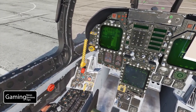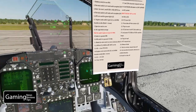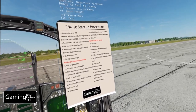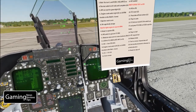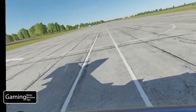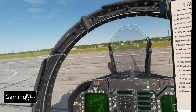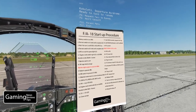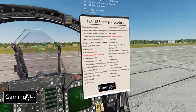Now we're ready for our FCS BIT test. The default is to hold Y and then depress the FCS button. You'll see it's now in test — it's going to move the ailerons in your wings and the flaps to make sure everything is moving and working properly. It'll alert us when it's done with a series of beeps.